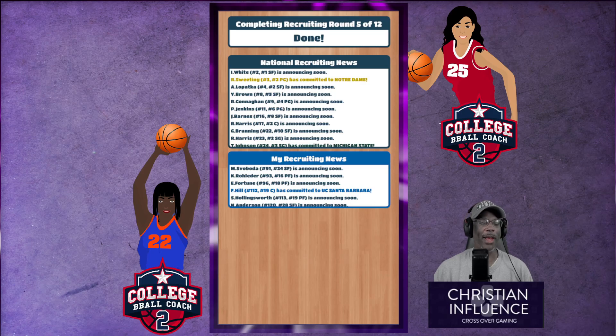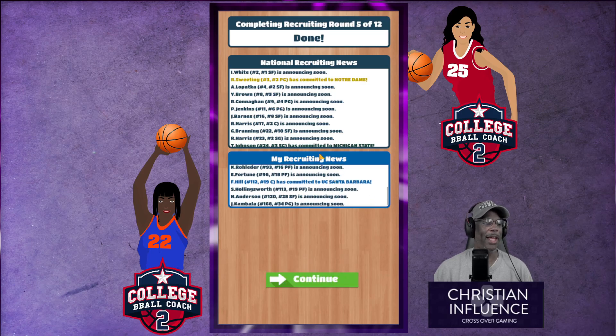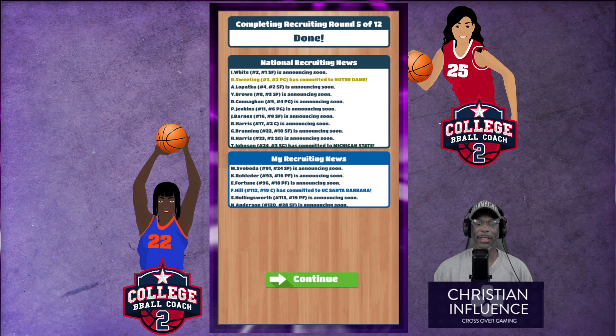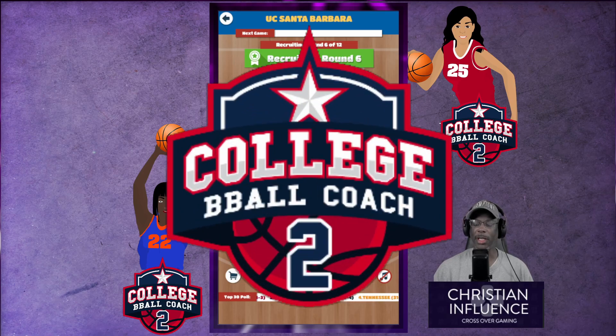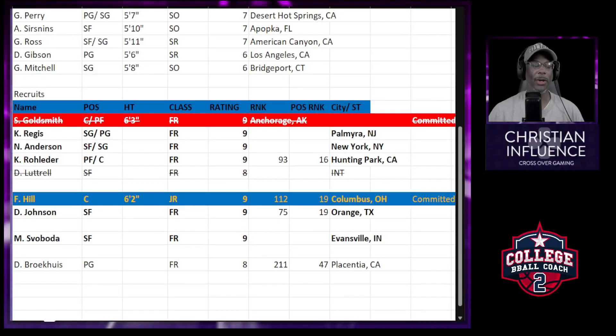Let's finish round five. F. Hill has committed! Let's switch over to the spreadsheet. So I've got F. Hill committed — and this is someone that I recruited who wasn't even getting recruited. That's why that strategy is so important. So I've got a rating-nine center.